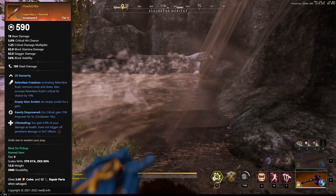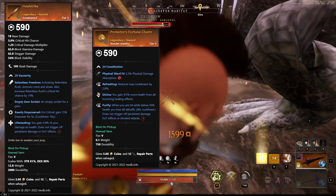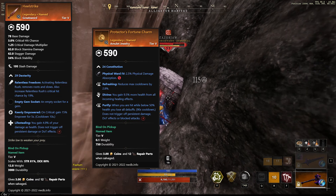The next item is Protector's Fortune Charm with the perks Refreshing, Divine, and Purify. Not the Abyss Amulet, but still pretty decent nonetheless.